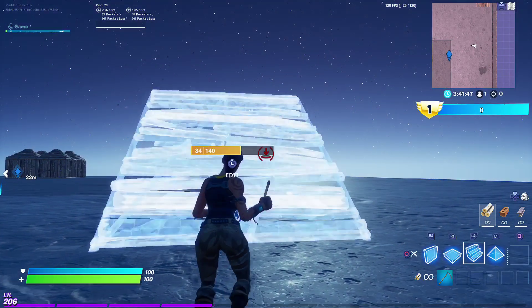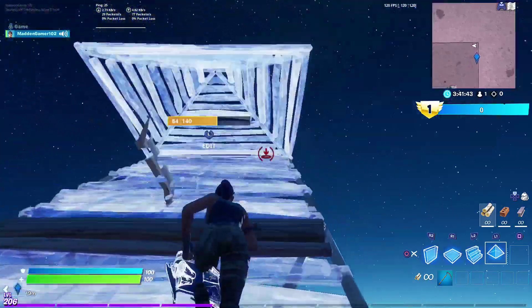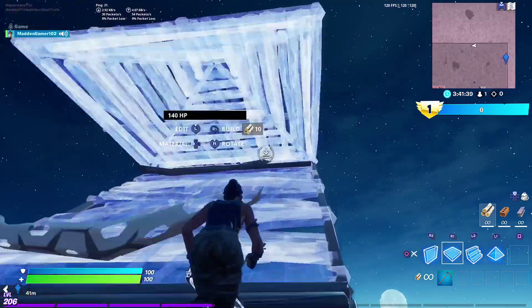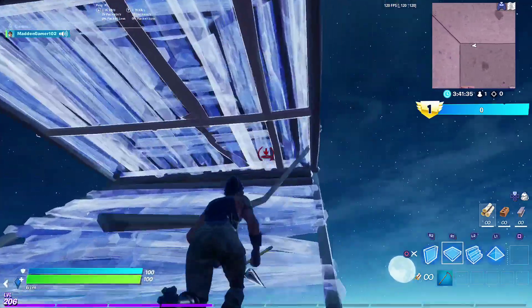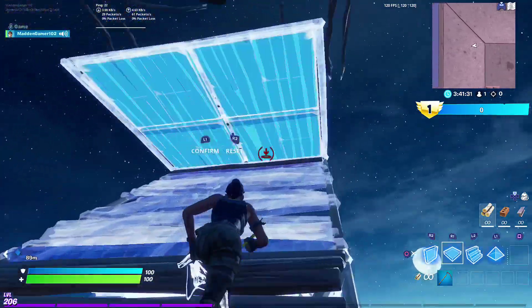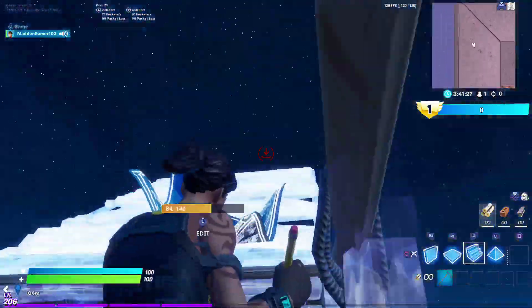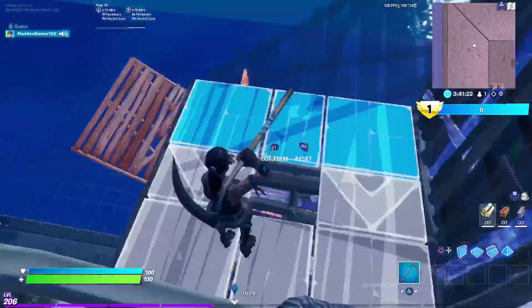One mistake I see when a lot of people double edit is they don't roll their fingers over their binds. I'll show you what that means in a second, but if I try to do it all at once like that, see — I get stuck. That's what happens when you don't roll your fingers. I'll put up a hand cam to show you guys what rolling your fingers looks like, because this will help you double edit a lot faster.